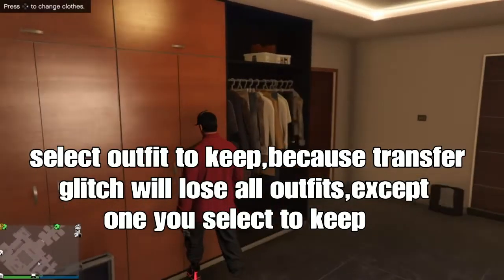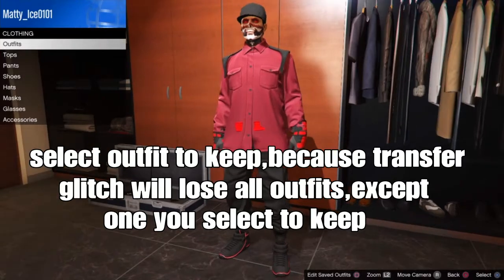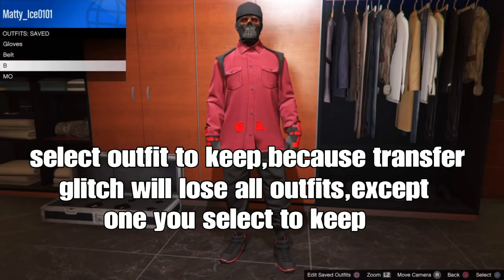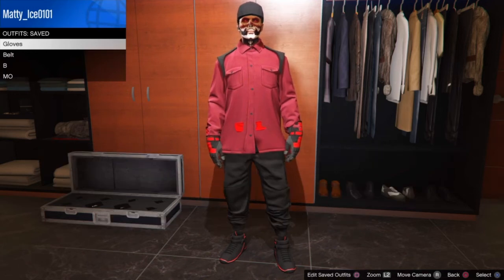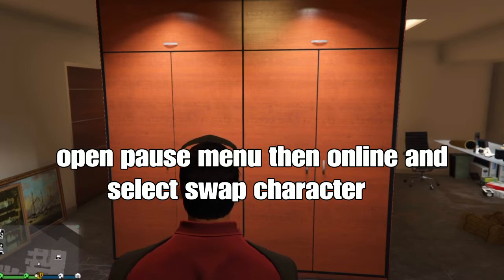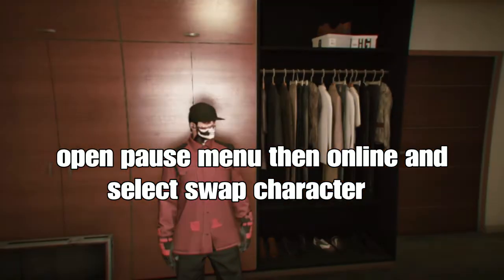You want to load in straight to your female character. From here, you want to select an outfit to keep, because the transfer glitch will lose your outfits. Accept the one that you select to keep. From here, open your pause menu and go to Online.